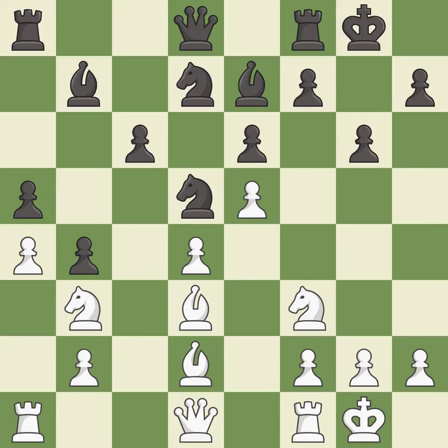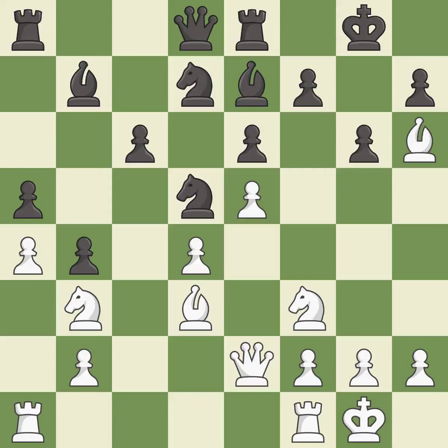This allows the opponent to win a tempo by threatening a rook — it is a mistake. This wins a tempo by threatening a rook and forcing it to move away. This is the only good move — it is a great move. This moves the rook to safety; it is best. There were worse moves, but also something much better — it is an inaccuracy. The rooks can see each other now, allowing them to provide mutual defense. It is best.